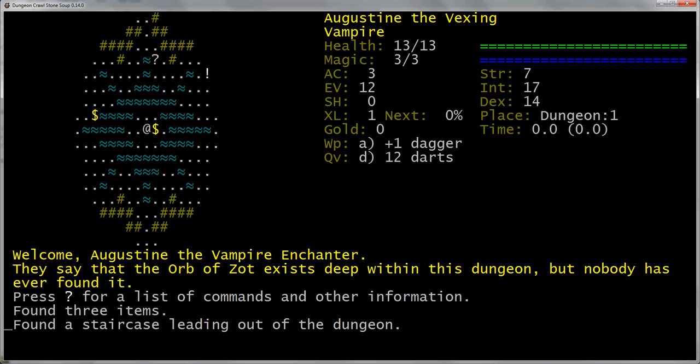And here we are. If you've never seen this game before, this could look kind of crazy, but here's a brief rundown. Over here on the left, we've got the map. The at-symbol in the center symbolizes me. That dollar sign is money. That's water. There's floor and walls. That question mark is a scroll. The exclamation point is a potion, and so on — you'll pick it up as we go. Monsters are usually letters or symbols. Over here on the right, we have the status information area where we can see things like our health, money, what we're wielding, our strength, intelligence, dexterity, and so on. And down here at the bottom, we have a running feed of messages of things that happen.